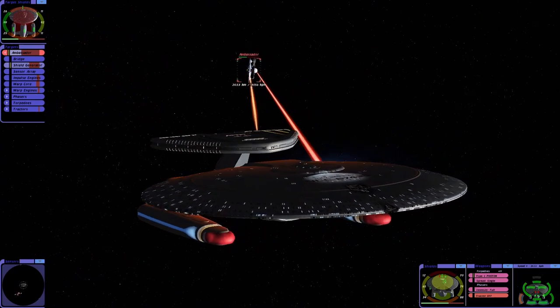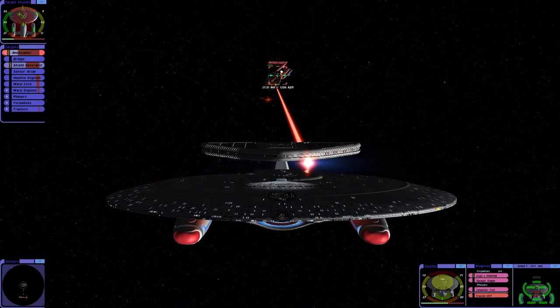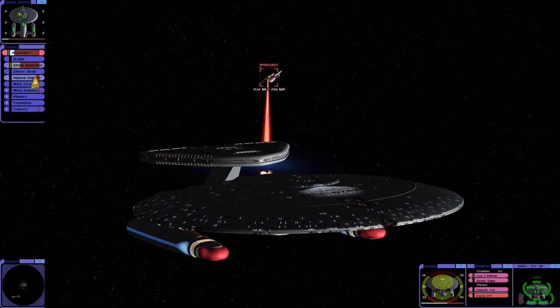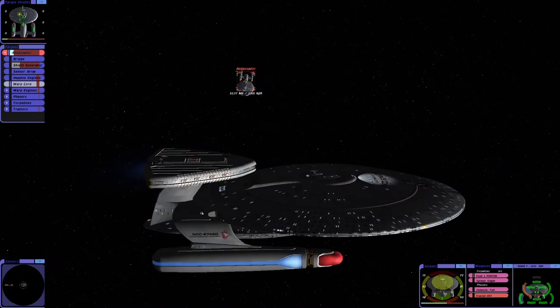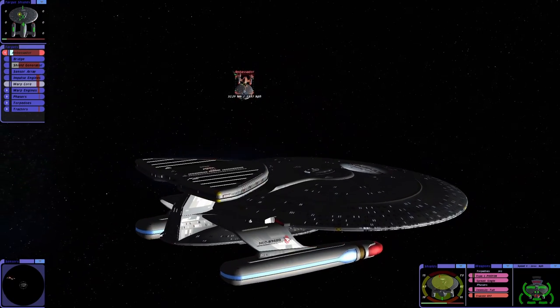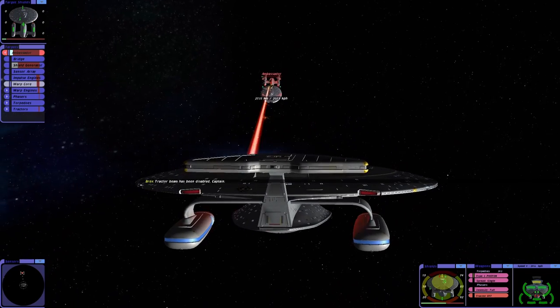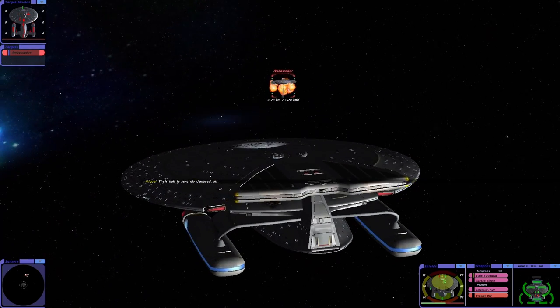Problem is, our forward and aft shields are really low. That's where the torpedoes are located. We've got the shield generator. Excellent. All right. The tractor beam's gone. We've got them.